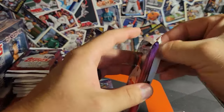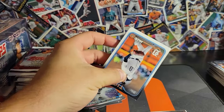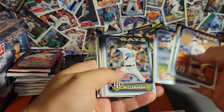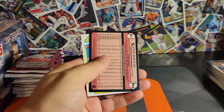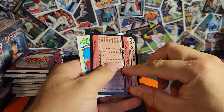It'd be nice to pull a good player on one of those ray waves — an Ellie or an Evan Carter, Yamamoto, anything like that. Especially like an orange or a gold, or one of the low-numbered ones — that'd be pretty sweet. Mookie Betts — I think both of those. Talk about gold...